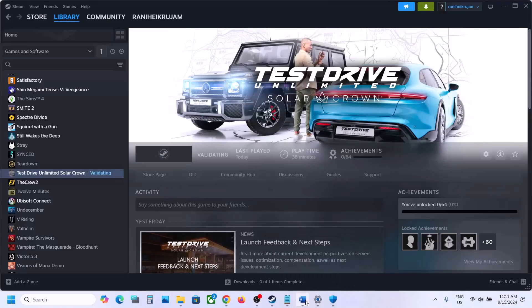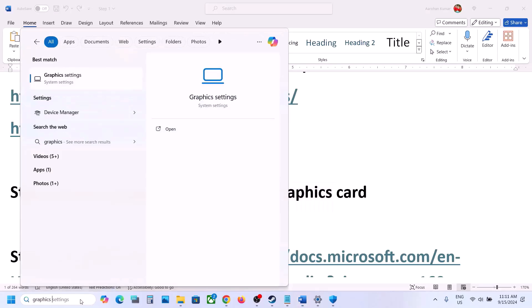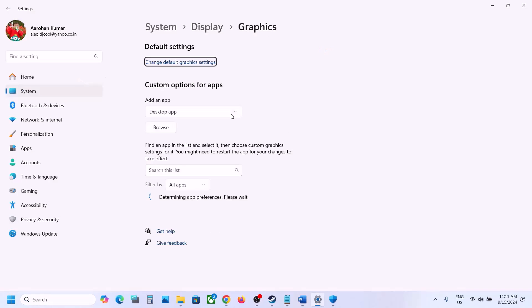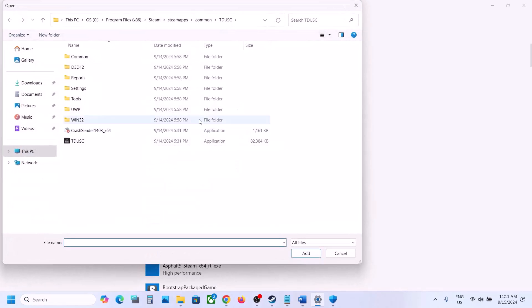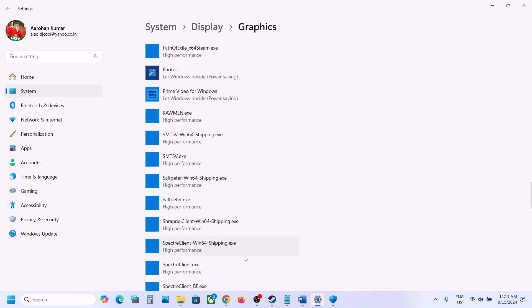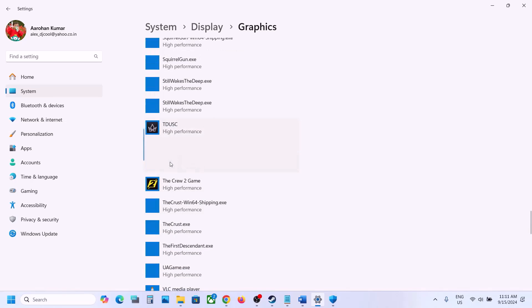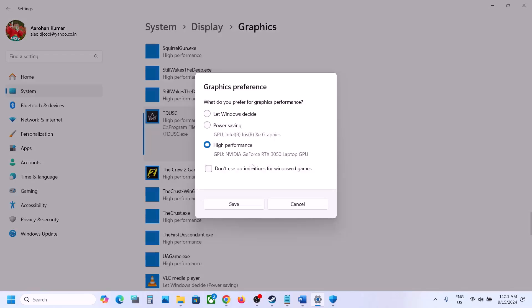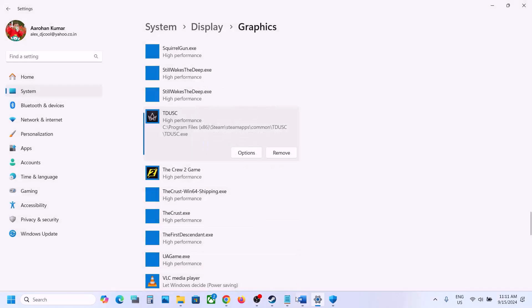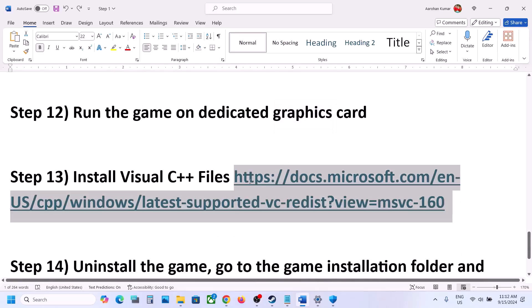The next step is to run the game on the dedicated graphics card. Type "Graphics Settings" in the Windows search box, go to Graphics Settings, click Browse, navigate to the game installation folder, select the game EXE, and click Add. Once the game is added, click on it, click Options, select High Performance, and click Save.